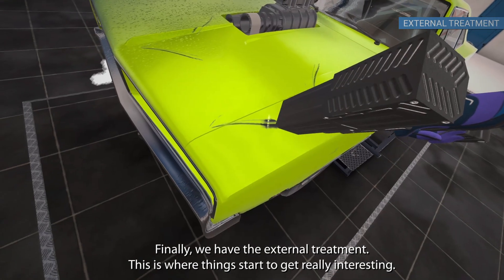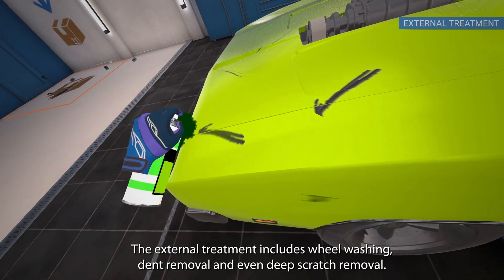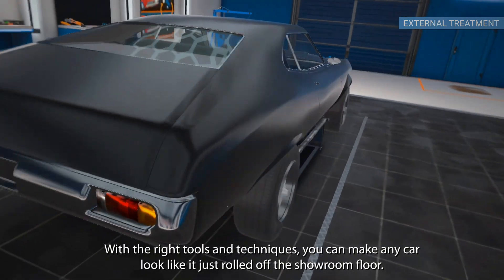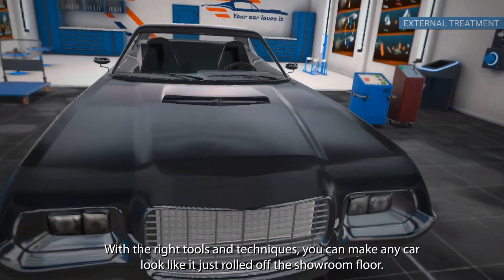Finally, we have the external treatment. This is where things start to get really interesting. The external treatment includes wheel washing, dent removal and even deep scratch removal. With the right tools and techniques, you can make any car look like it just rolled off the showroom floor.